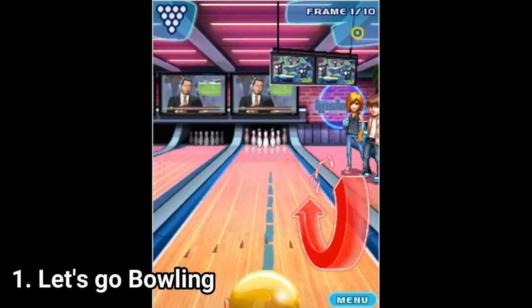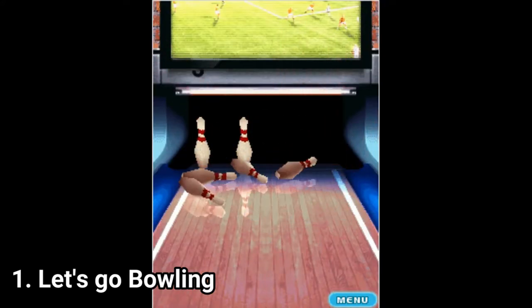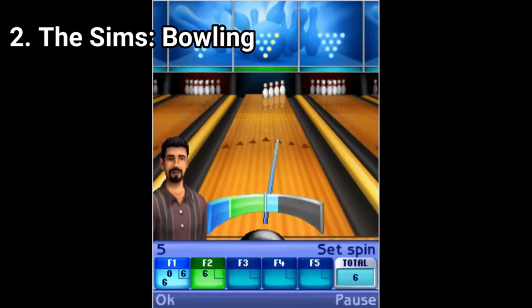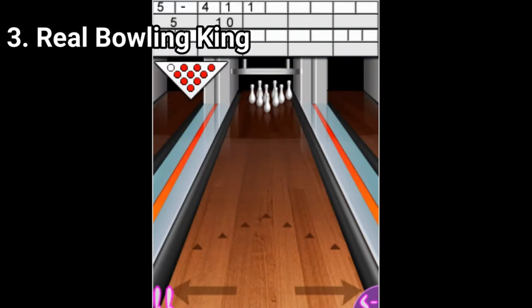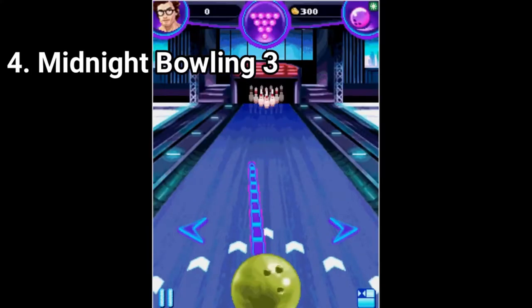Problem is, I really don't know how to review them in a way that wouldn't bore the crap out of you. Bowling games on Java are all the same in their core. You get a power bar or arrow to angle your shot and a power bar. Every bowling game is the same — at least in my opinion. In their core gameplay I mean, because some polish does make a difference and having a career rather than just playing arcade games over and over.